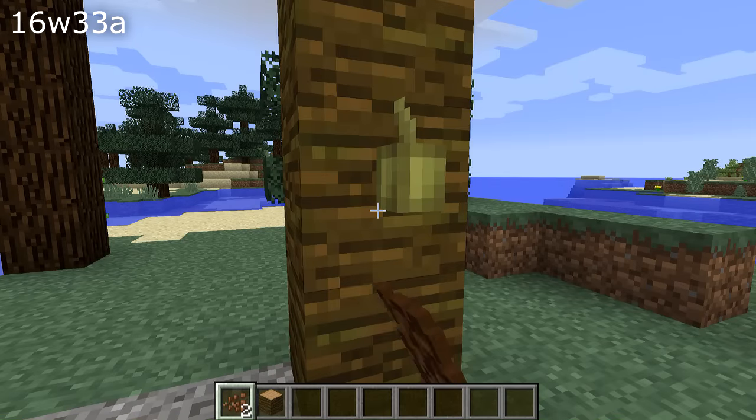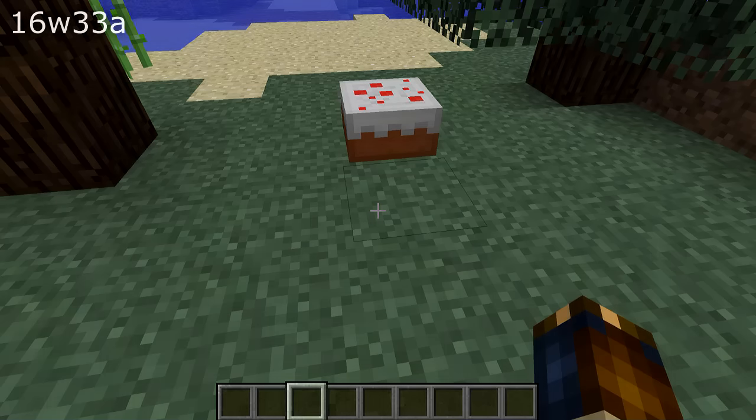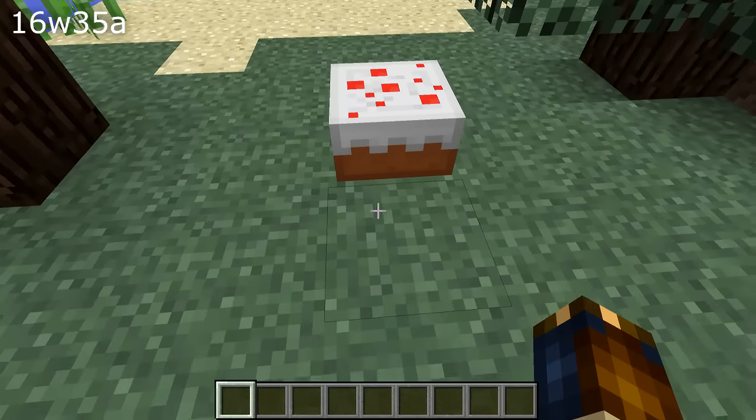There are some other random little bits and bobs being fixed with blocks too. The cocoa beans hitbox animation was too small and the hand animation continued to swing after you placed a cocoa block. And if you looked at a cake, the hitbox wasn't actually drawn where the cake was — it was drawn in the center of the world at 0-0-0.